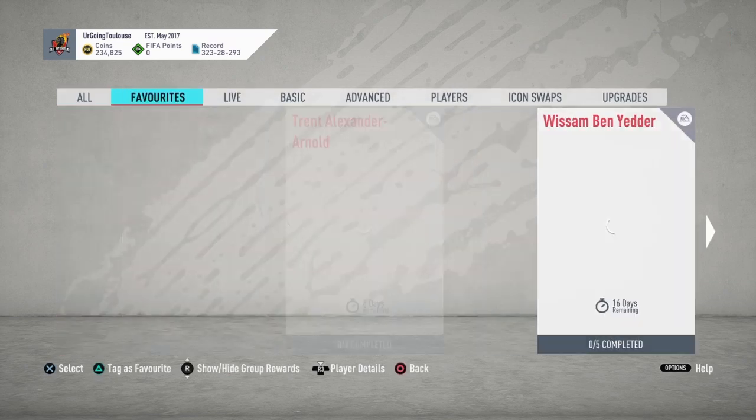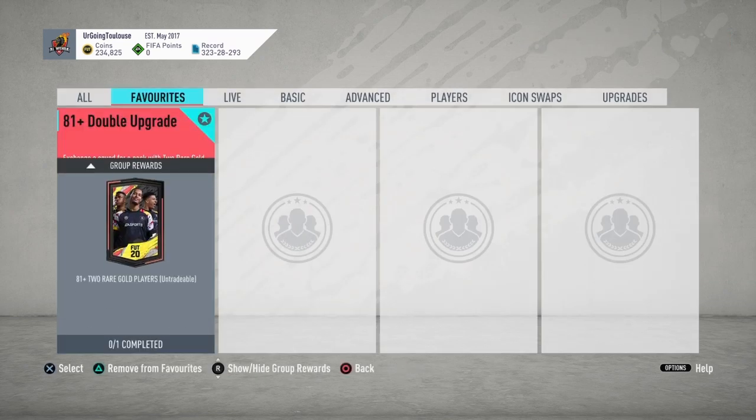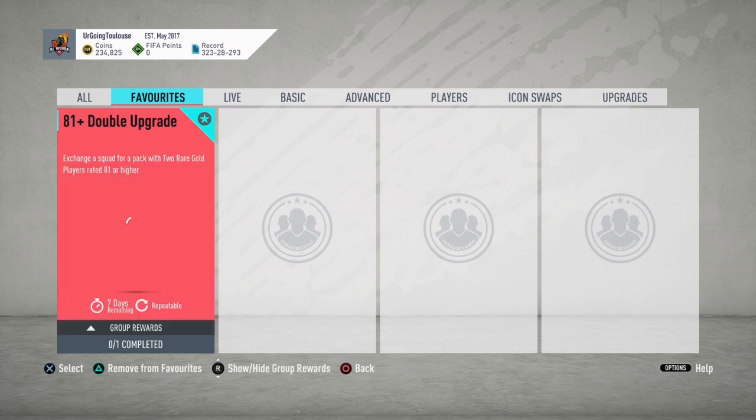Head over to SBC favorites — it's in Live. There's the 81 plus double upgrade, which is an 81 plus two rare gold players pack. According to Futbin, this will cost you around 7,500 coins. You exchange a squad for a pack with two rare gold players rated 81 or higher.